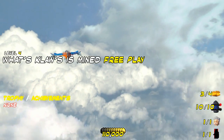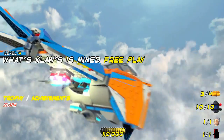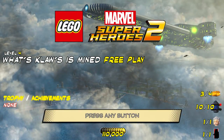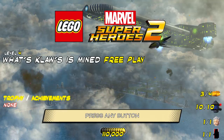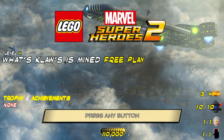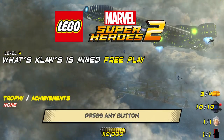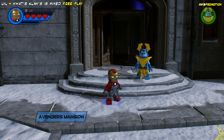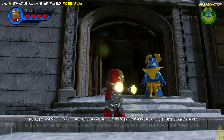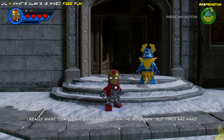What's up everybody, it's Brian with Happy Thumbs Gaming and we're back with Level 4, What's Claws is Mind, Free Play for LEGO Marvel Super Heroes 2. No trophy achievements can be found in this video, however we are gonna hit that stud requirement which is gonna help us get all three gold bricks, and we're gonna find all ten minikits and get that character token we missed in the story run.